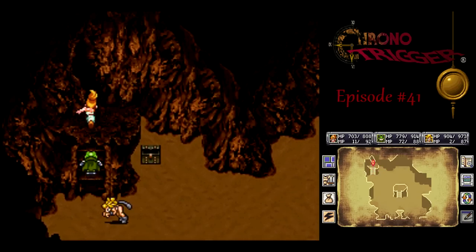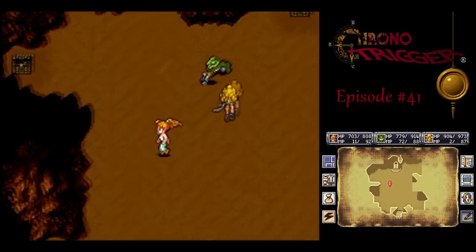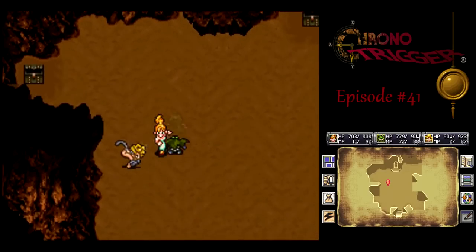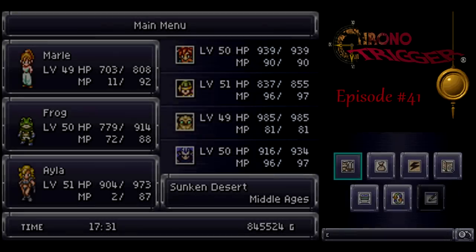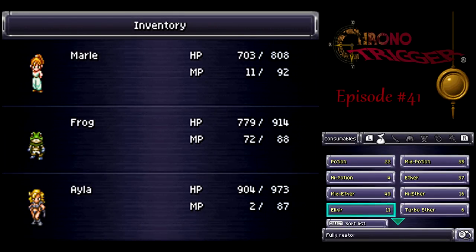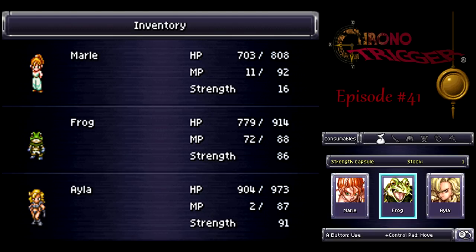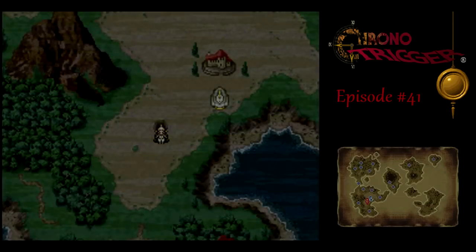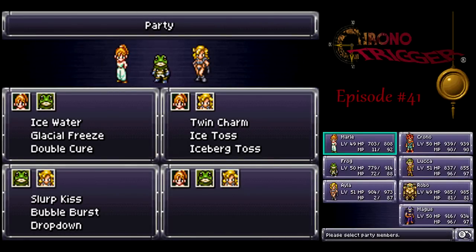Let's get out of here — damn conveyor belts. There we get a Strength Capsule. I want to use that on Frog, because Ayla's pretty close to max strength now, so Frog can use that. Now let's get Luka and Robo into the party. I just want to use the Speed Capsule on Luka.